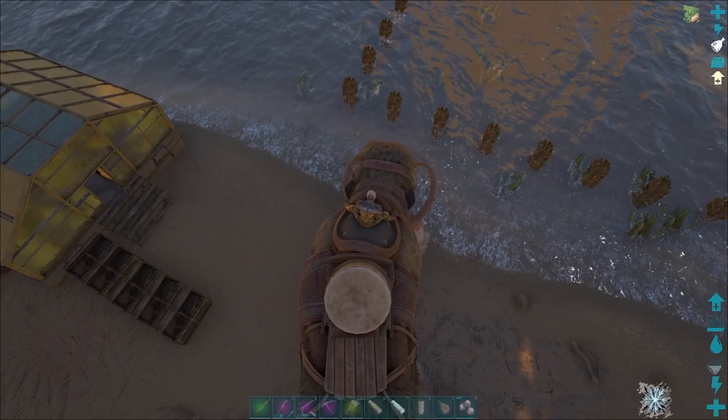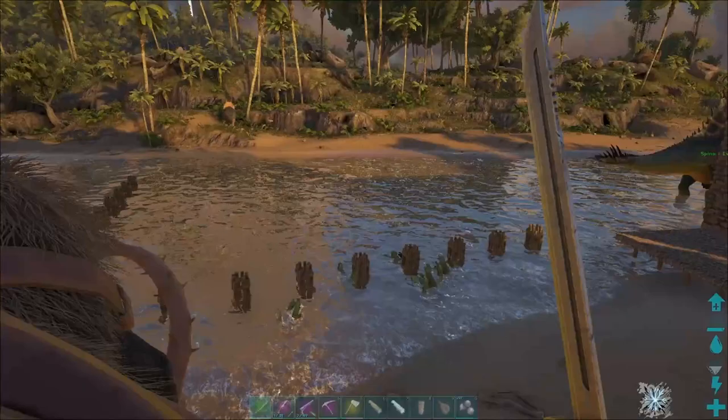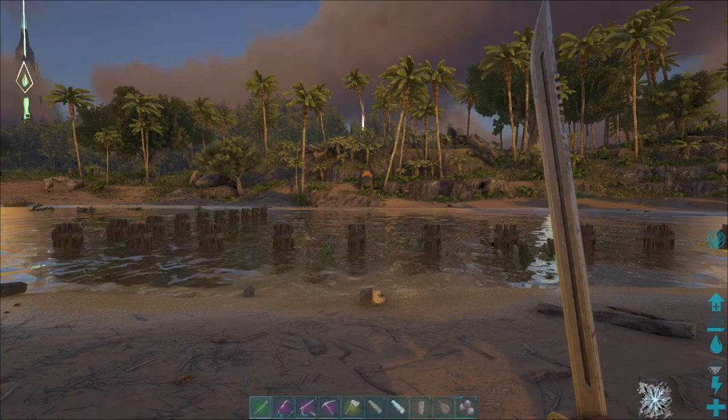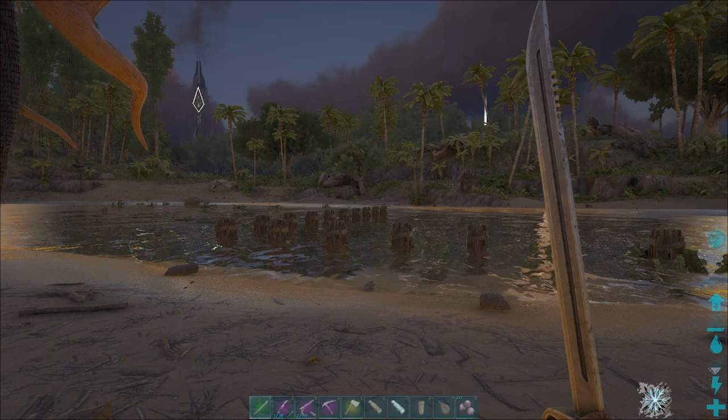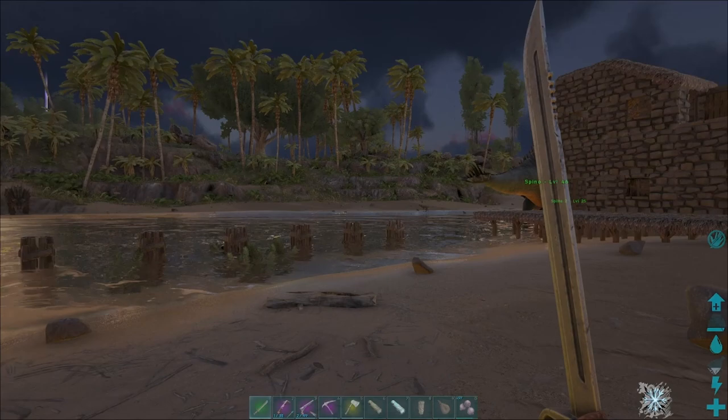So that looks like a good layout for now. I'm going to keep putting the pillars down and put some floors on top. Then get the door making. We'll put all the pillars down, then all the floors down, then put the door on top. And then we'll see how we feel once we've got that done.